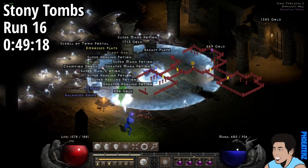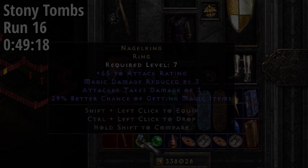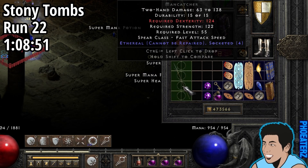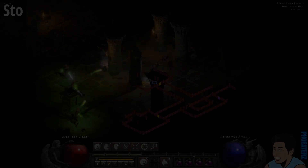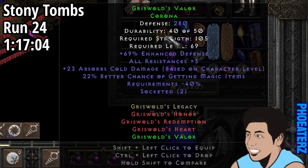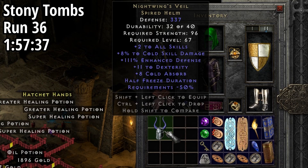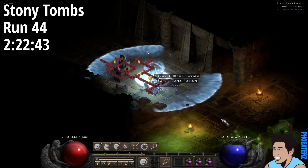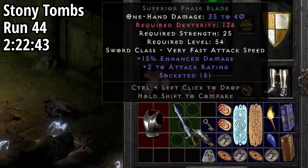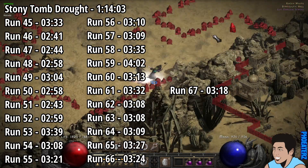Later that run, we find a unique ring — is it an SoJ? No. On run 22, 1 hour and 8 minutes in, we find an ethereal mancatcher — 4 sockets! On run 24, 1 hour and 17 minutes in, we find a Griswold set helmet. On run 36, 1 hour and 57 minutes in, we find a Nightwing's Veil. On run 44, 2 hours and 22 minutes in, we find a superior 15% enhanced damage phase blade with 5 sockets. The Stony Tomes drought spanned 23 runs and lasted 1 hour, 14 minutes and 3 seconds.